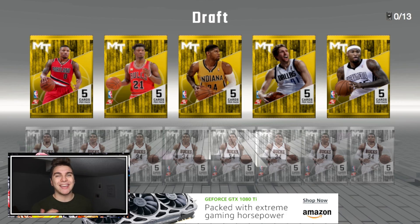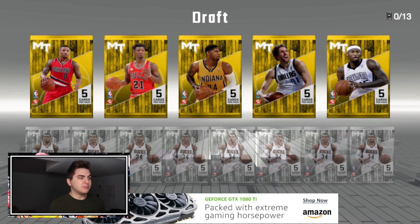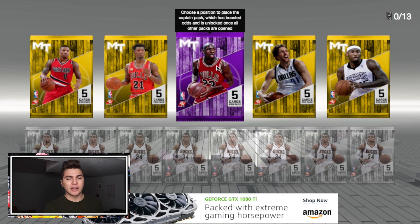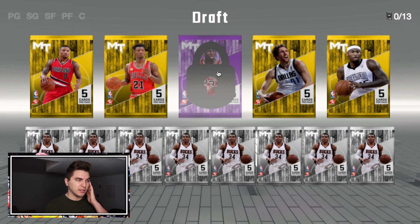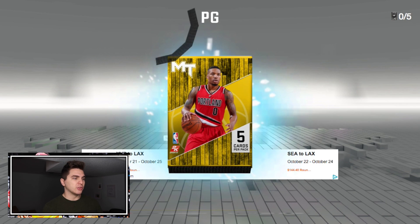Today we're doing it really simple, just to get back acclimated to the draft. I'm going to take whatever player I want — part of it will have to do with if they're available on the auction block, of course. We're just going to draft and see what five players we can choose from, the way it freaking should be, 2K. I'm going to captain Small Forward because I'd like to use that Ron Artest if possible. So let's go.